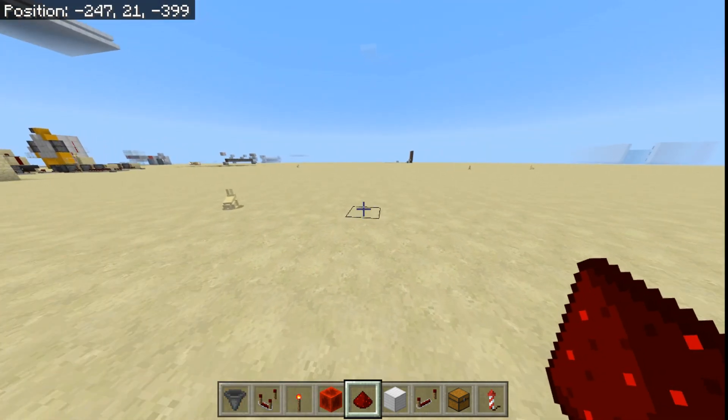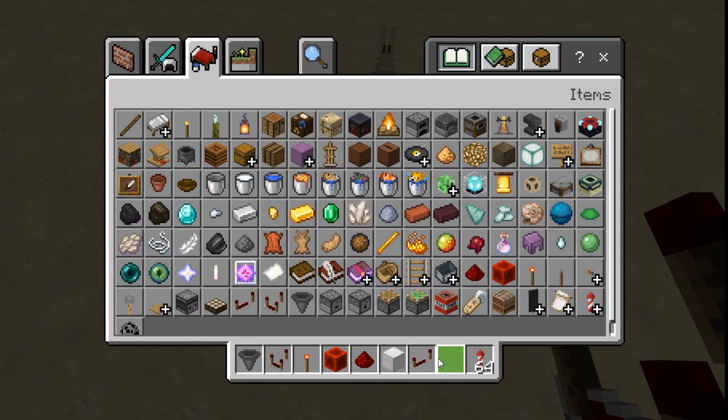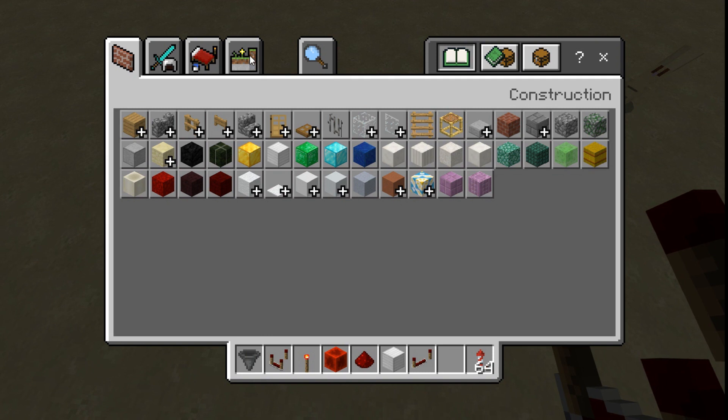The next feature of the Redstone Comparator is taking outputs from specific blocks. It takes outputs from chests, cauldrons, lecterns — which is incredibly useful — composters, barrels, anything that can store items. It also takes inputs from furnaces, daylight sensors, observers, anything that can give a Redstone output, and of course command blocks.